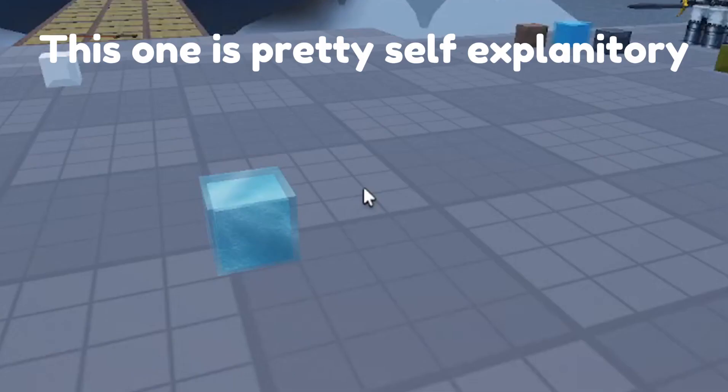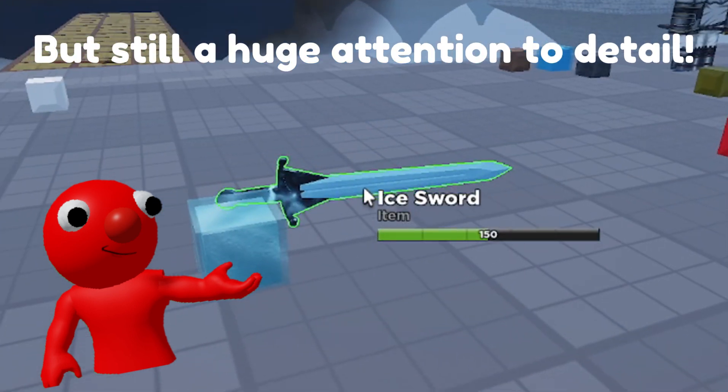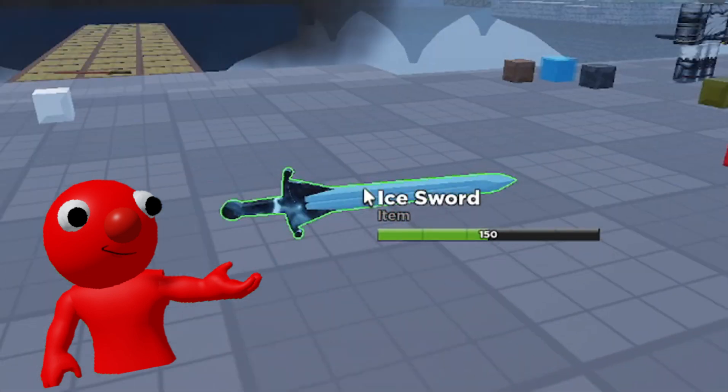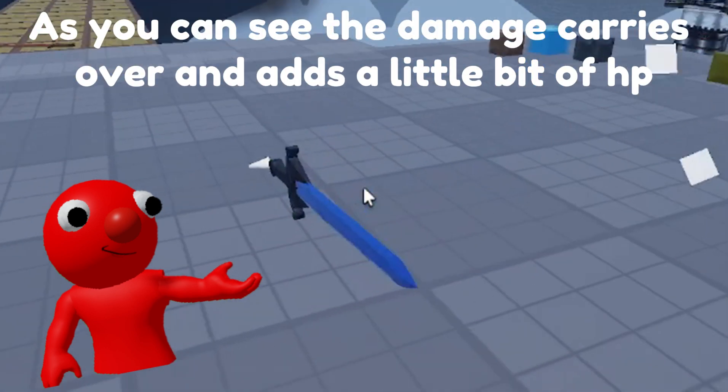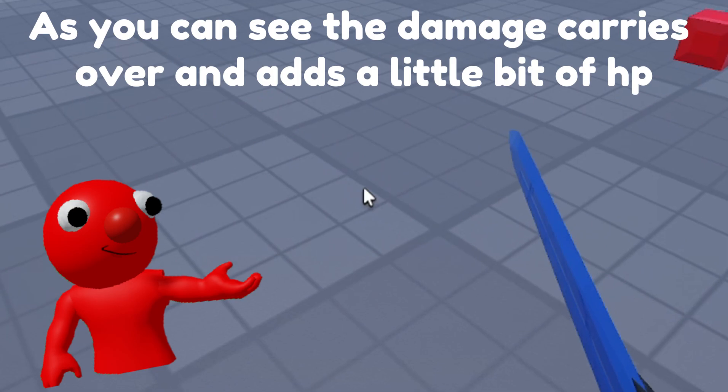Number 2. When you craft damaged items, the damage stays. This one is pretty self-explanatory, but still a huge attention to detail. As you can see, the damage carries over and adds a little bit of HP.